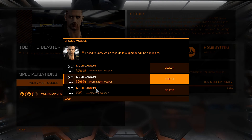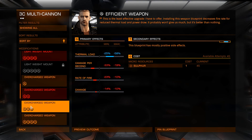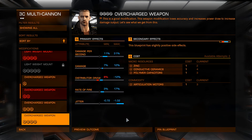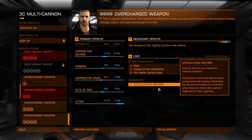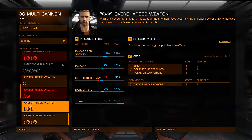Now we've got two at Grade 3 and one more at Grade 2 to upgrade. Some of you may be noticing I actually have materials here for a Grade 4 upgrade. I'm probably not going to do that though, because I want everything to be at the same grade at the same time. It would bother me if I had one Grade 4 upgrade while everything else was at Grade 3.